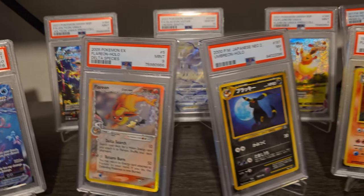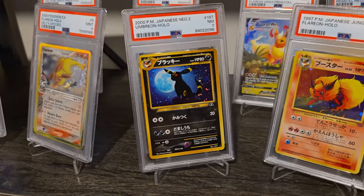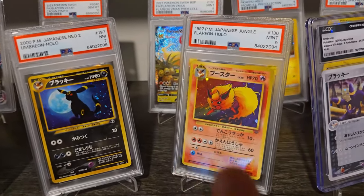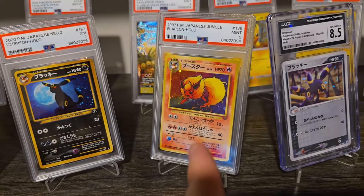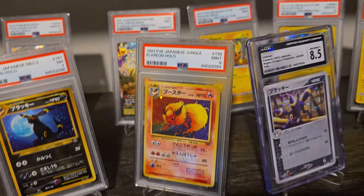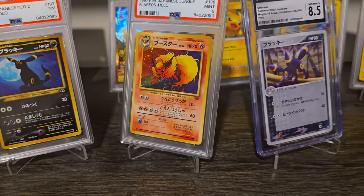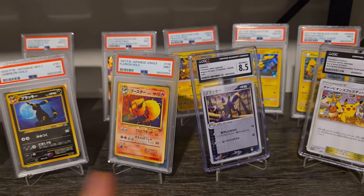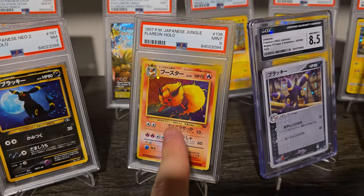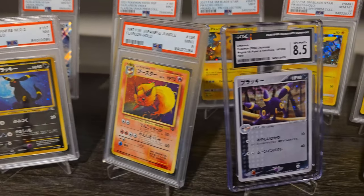Super, super cool holo pattern on that card. The fact that I have it in a 9 is awesome, because that was from a really old collection that wasn't even in sleeves. This really cool Japanese Umbreon, as well as one of my favorite artworks — the Japanese Jungle set, which by the way, I finally got in English. I ended up picking it up on WhatNot just recently. Check out the link below for $15 off your first purchase on WhatNot.